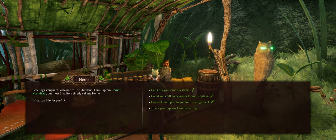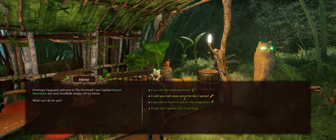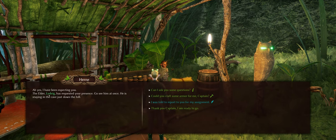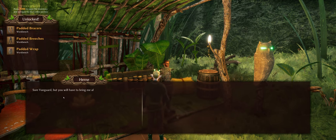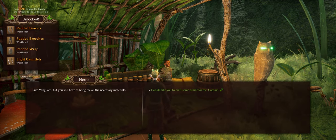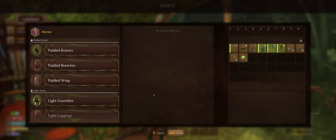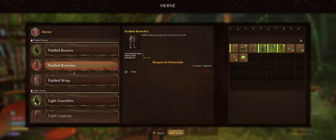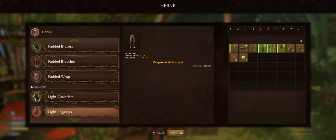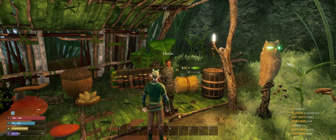Most small folk call him Hermie. He asks what he can do for me — I can ask questions or get him to craft some armor. I need to go see Ludvig and bring all the necessary materials, so I just unlocked some crafting stuff. It needs fiber — I don't know if I should waste the fiber I have. Probably wait on that.